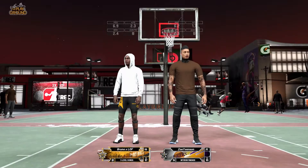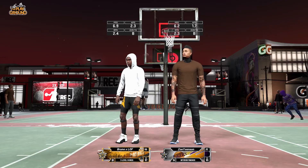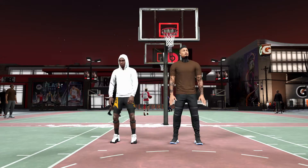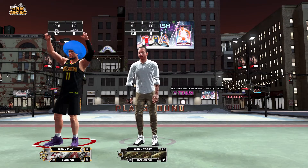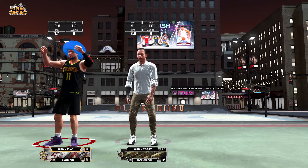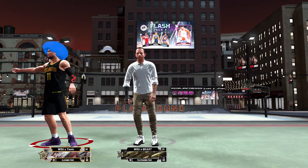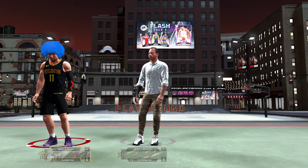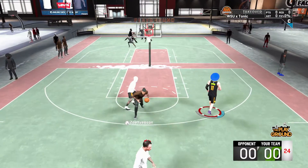We're going up against a 3-level scorer shooting guard and an interior finisher power forward — superstar 3 and superstar 1. They've got a unique lineup: the pure sharp 3-level scorer and the interior finisher with all the finishing, so they got an inside-outside kind of lineup. Of course, me being slashing 4 and playmaking 4, we're just gonna take turns working the better matchup and seeing what we can do.